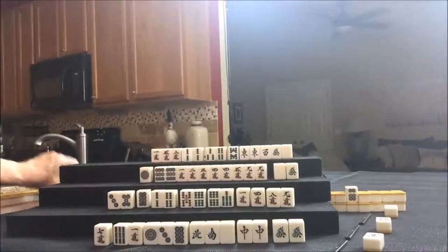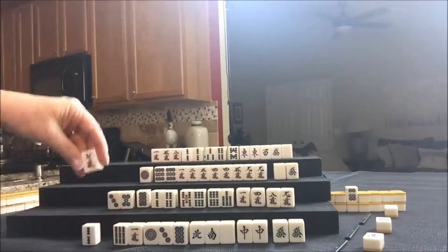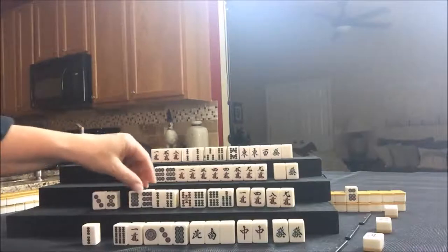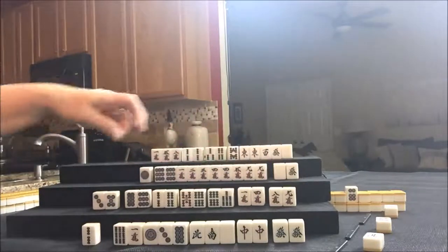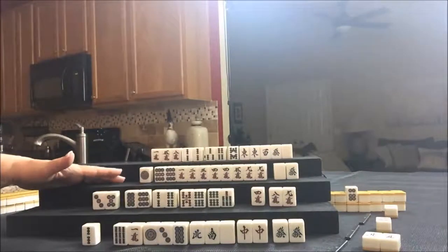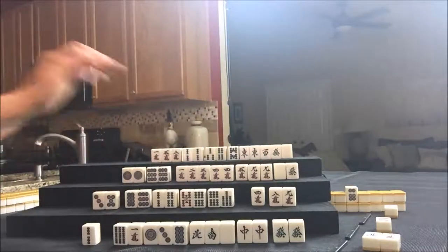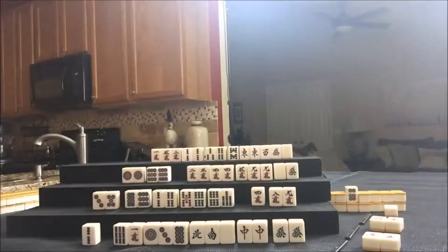So let's draw for East — two bam. We need dots and honors, so let's discard the seven crack. Draw for South — nine dot. Let's block this out: one, two, three, four, five, six — these we can do nothing with. Let's discard the one crack and draw for West — one dot. One, two, three, four pair. Let's try to get them to seven pair. A one crack was discarded, so let's throw a one crack. Seven pair is called Chitoitsu.